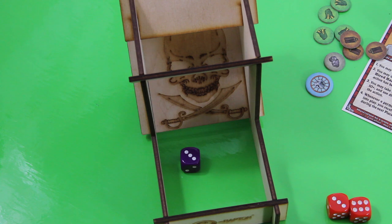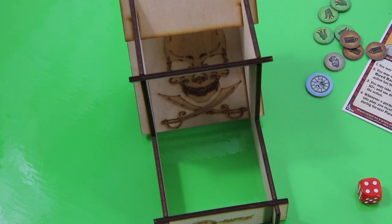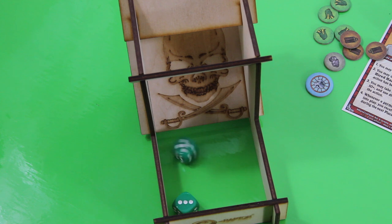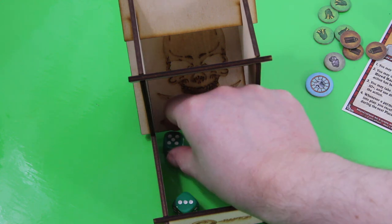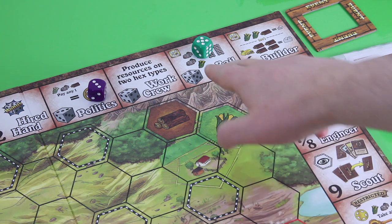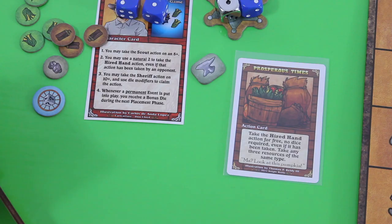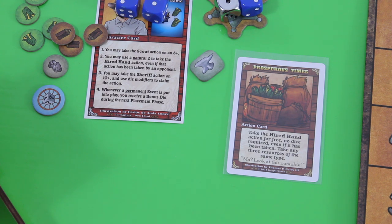We start with the purple player — that's the three politics action, I really don't care about this one. Then it's an eight, so we place it on the engineer. Last but not least the green player, that's also eight, so in this case I take the highest die being the rail baron. This is really kind of a pity because during this turn I was really thinking of going there. I have an engineer token and this prosperous times action card, so I should have been able to go there anyway.